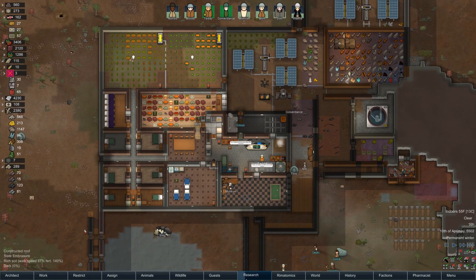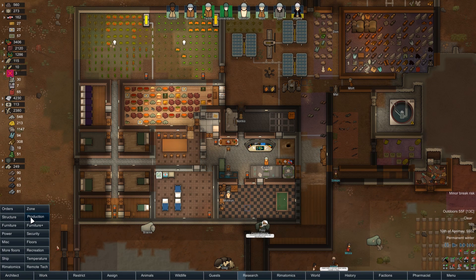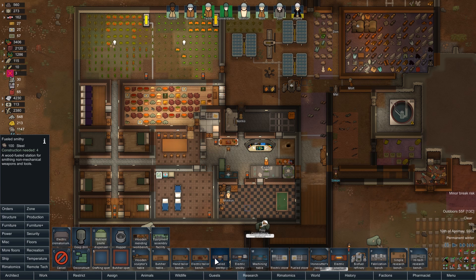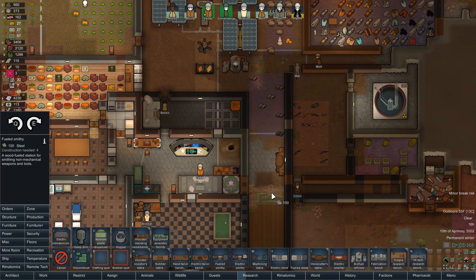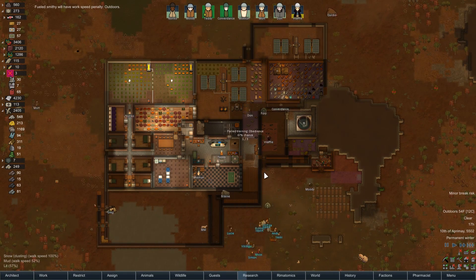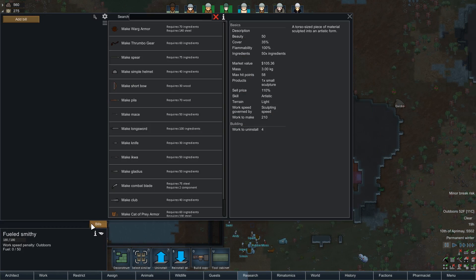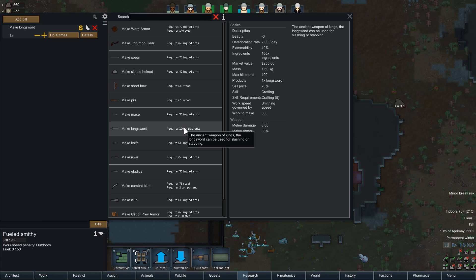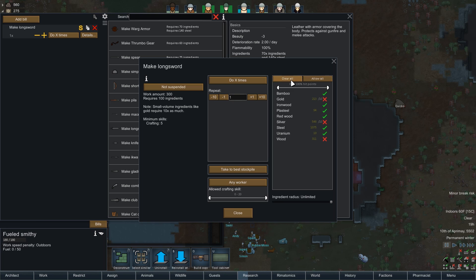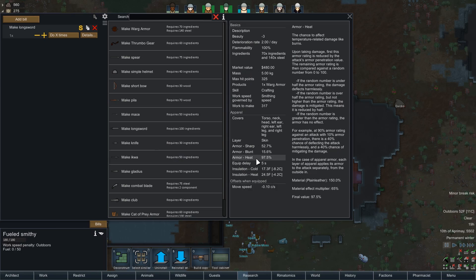So what else do I want to do in the meantime? Long blades — let's get that taken care of. We need to make something — we'll just put a regular smithy out there and make some kind of long blade. Plasteel would be best but probably more expensive than I want at the moment. A long sword is 100 ingredients, so unfortunately I'm just going to have to make this out of steel. And I will have Don come and make this because I need Don to get up just a little higher in crafting.